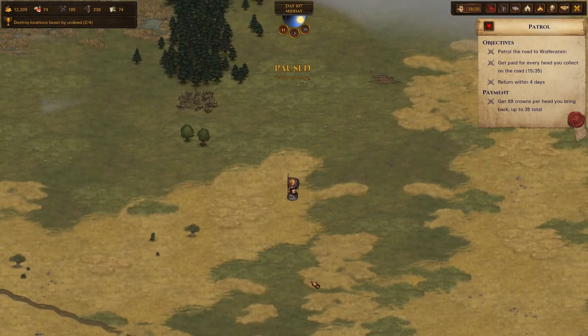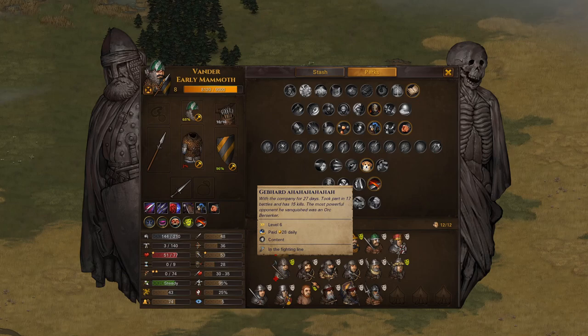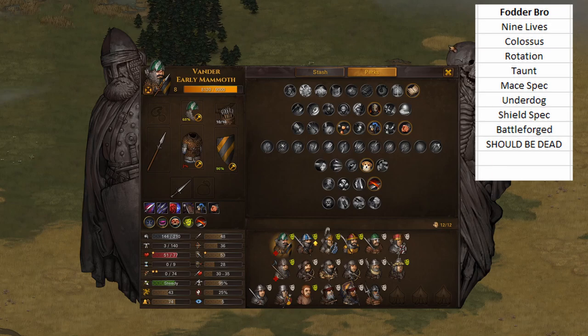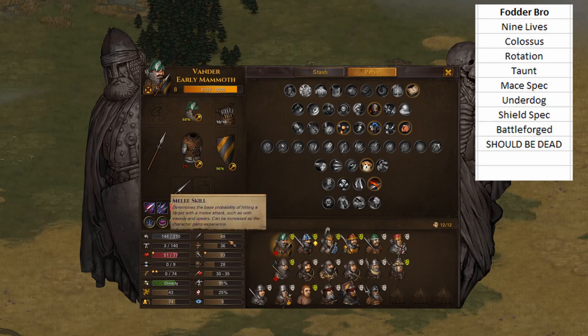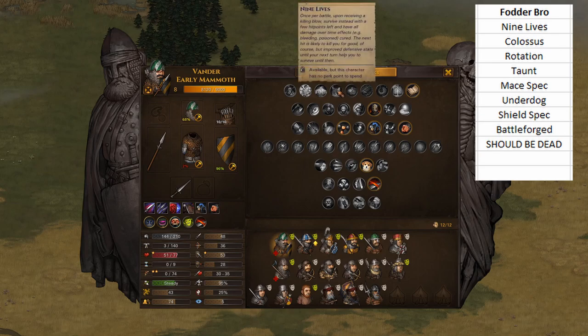I want to talk about the fodder bro build first. We're going to use one of my existing guys and pretend he had the right perks. So we're starting with 9 Lives on this character - pretending Vander was a 48 HP guy who didn't have any good melee defense. If he had no melee defense, this guy would have been bait. We start with 9 Lives because the point of a fodder bro is that they exist to die. Their job is to die so that characters I care about don't die. They take hits so that squishy characters who are leveling don't die. 9 Lives keeps these brothers alive longer - that gives them more time on this earth to die.